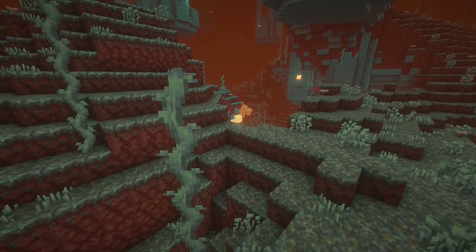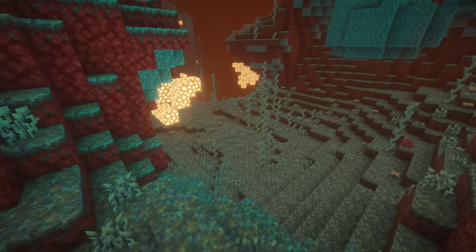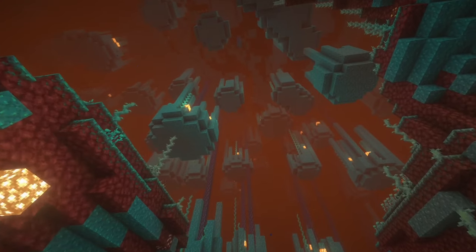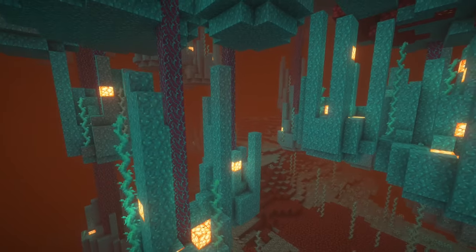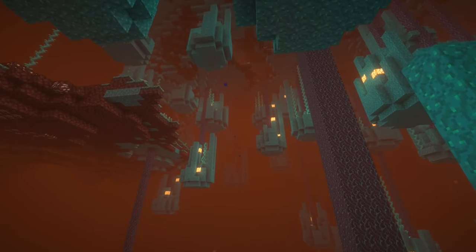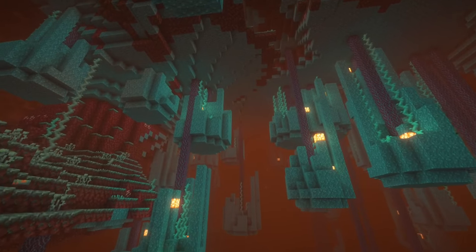The next biome up is the Inverted Forest. The first thought that you might have when you're walking through this biome is, where are all the trees? But if you happen to look up, you'll see them all! This biome is very interesting to stumble upon in the nether and it's super unique as it's the only biome that has trees that grow from the ceiling. So if you're playing with your friends, you can make an awesome upside down tree house.